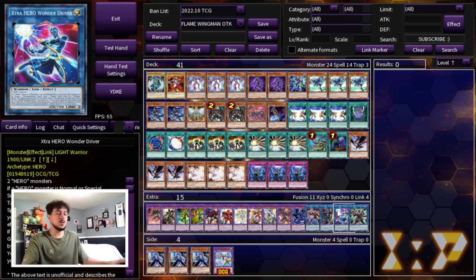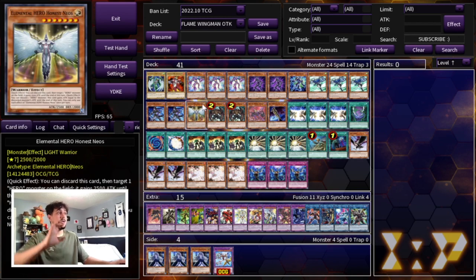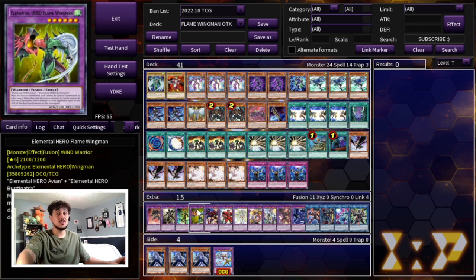So that's it for the deck profile. I'm really excited — the deck is really really powerful. It may not be the most competitive way to play in today's format, however I think it may be one of the most fun ways, especially utilizing Flame Wingman as the centerpiece of the deck. Now with all that being said, let's get into the two-card OTK combo.